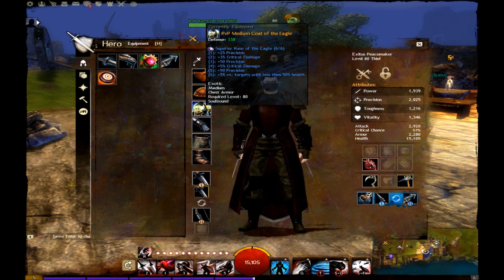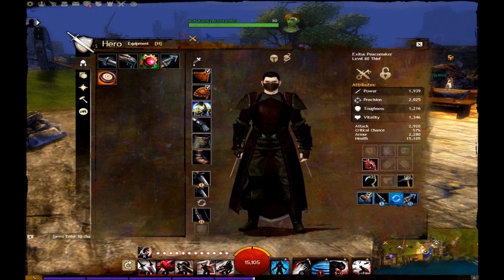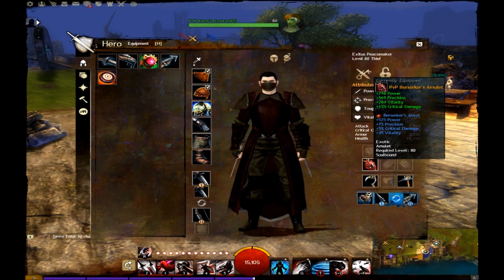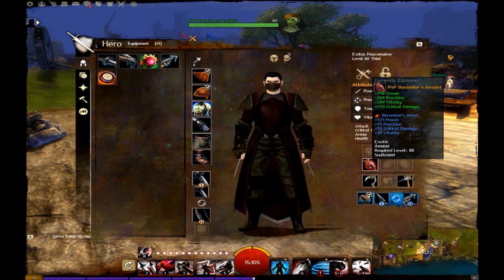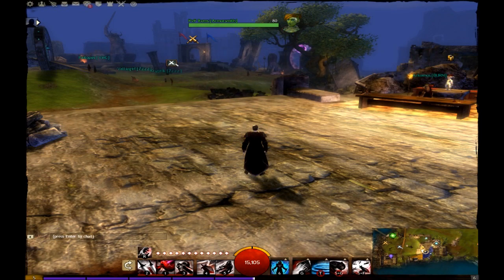For armor enchants, or runes, I use the runes of the eagle, giving me great amounts of precision and critical damage, as well as even more damage against those below 50% health. For an amulet, I use the standard berserker's jewel. Keep in mind that this build is just what I use, and this is not set in stone as the right way.